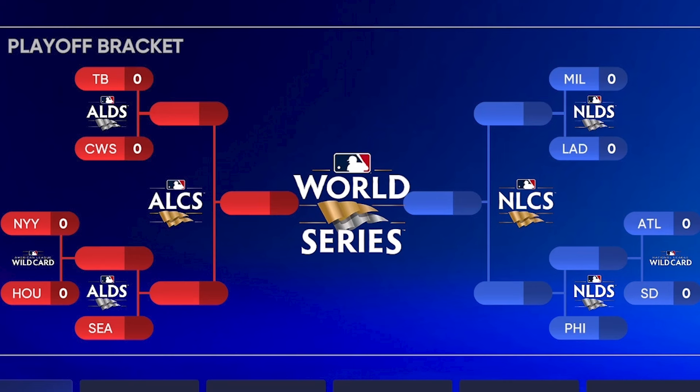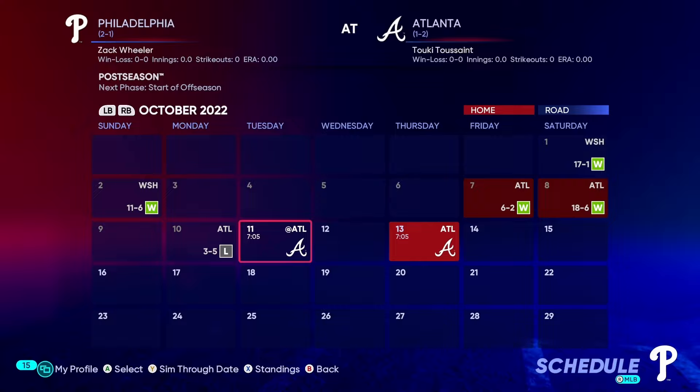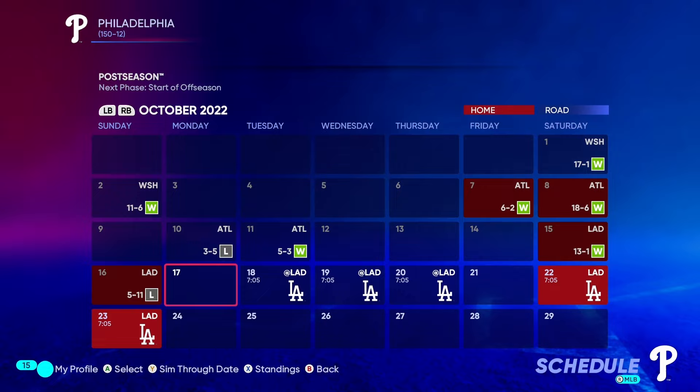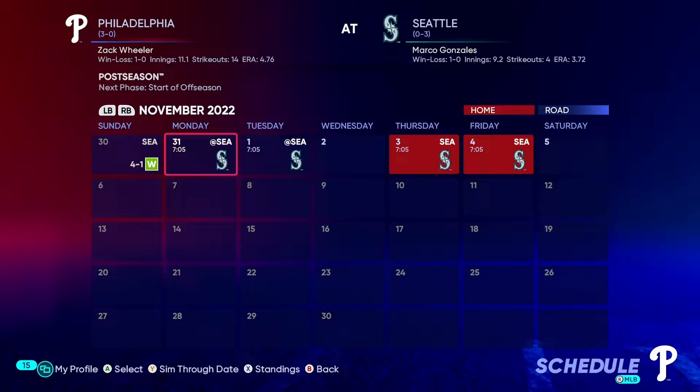But now it's time for the postseason. Our first matchup is against the Braves, who beat us multiple times in the regular season, but we managed to beat them in four and move on to the NLCS against the Dodgers, who also beat us multiple times in the regular season. Go figure. But in the end, our steroid use turned out to be too much for them to handle, and we won in four again and moved on to the World Series against the Mariners. We went up 3-0 with no problem.